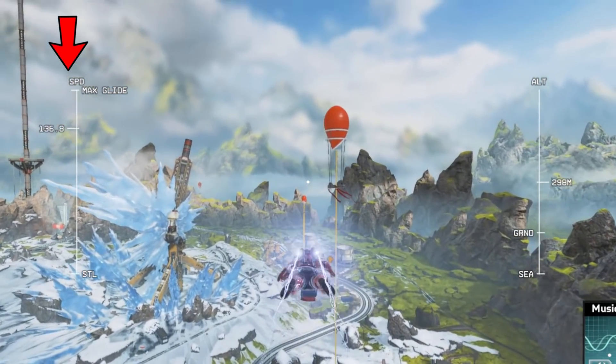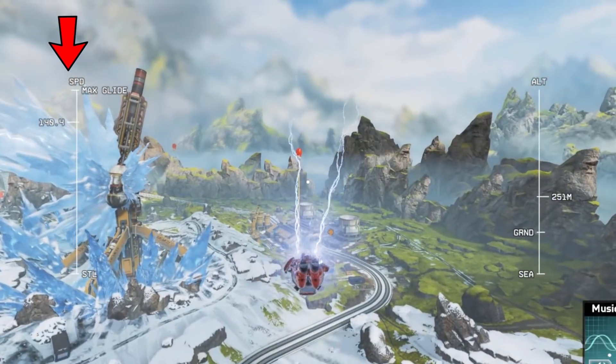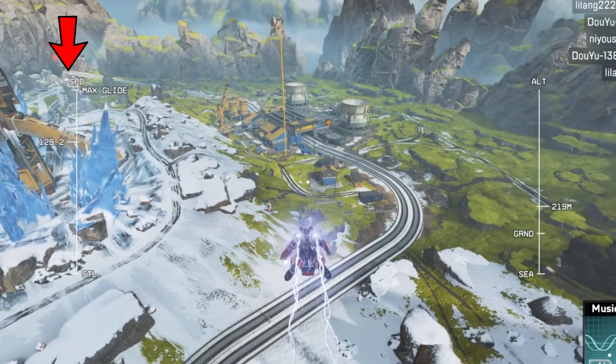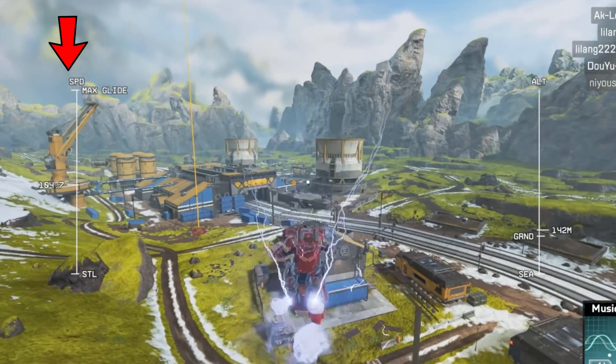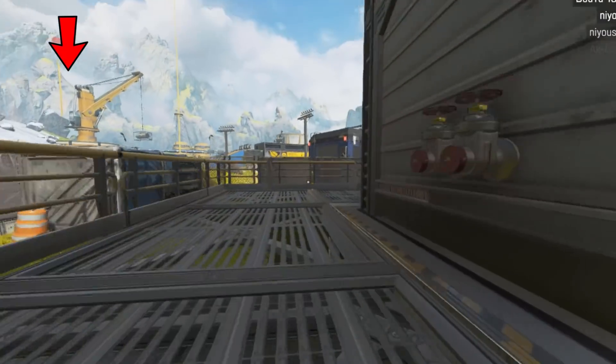One important thing to realise is that if we look down for too long when dropping, we will lose a lot of height and will hit the ground faster. So it's better to look down very briefly and then go back to looking at your landing target. That way you'll still get that speed boost but don't lose too much height. In my experience, looking down to about 140 on longer distances is better.